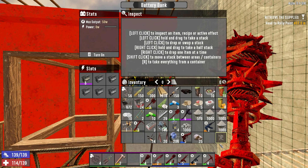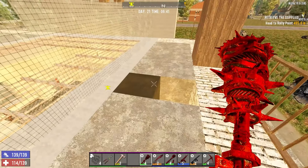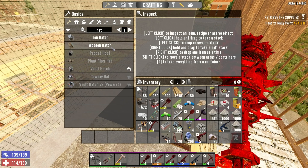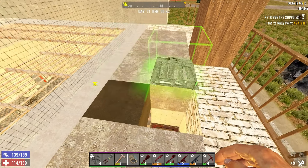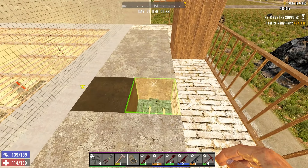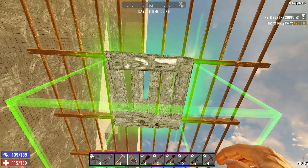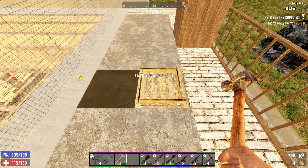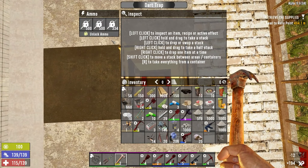I wonder if we can find a zombie. I'm not going to use switches because everything is right convenient so far. I want to open the hatch so I can see which way the thing is pointing. How do I want it to point? Yeah, that'll work — it'll be upside down. Sorry if that triggers anybody. Then we can load the dart trap as we need to.